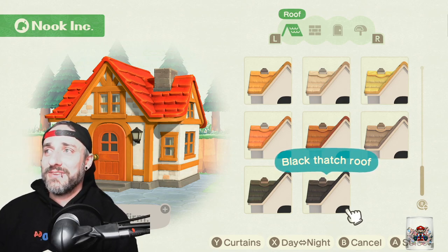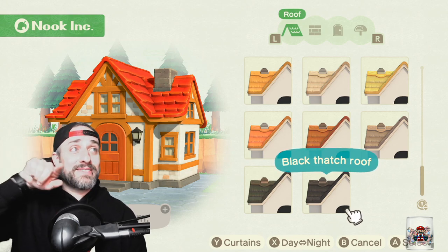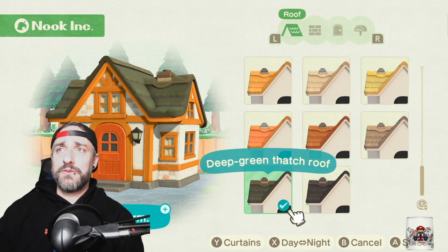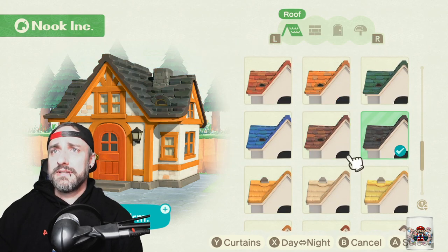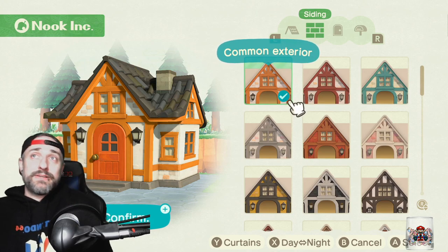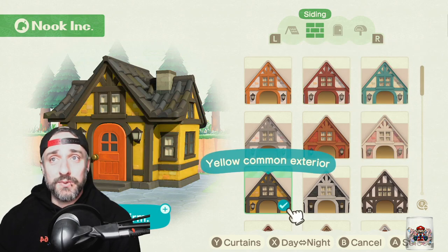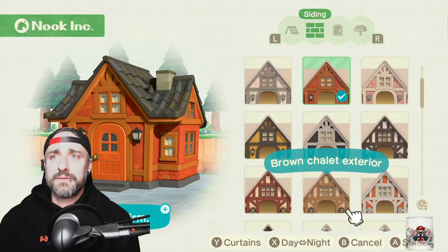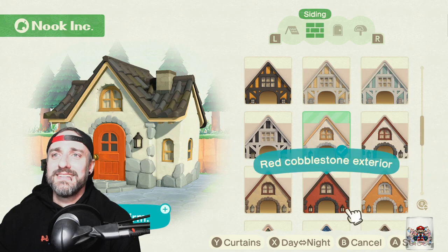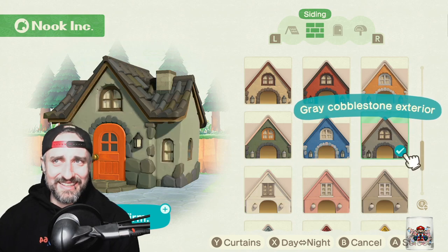Y says curtains — you can close or open your curtains to see what they look like. I'm guessing if you're inside your house, you can close your curtains and then go back outside and they'll be closed. That's kind of cool. And then looking at the different exteriors — the siding — you can do a red trim, blue trim, cobblestone, cobblestone blue, stucco if you want. The gray cobblestone looks pretty cool, and then just the black stucco.